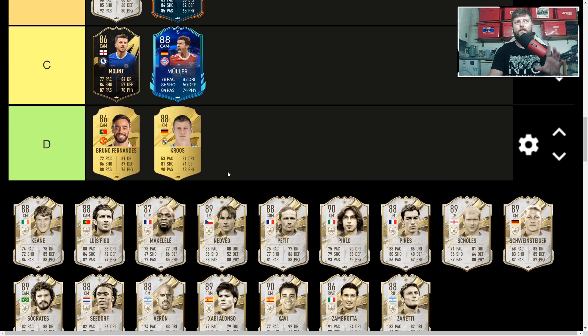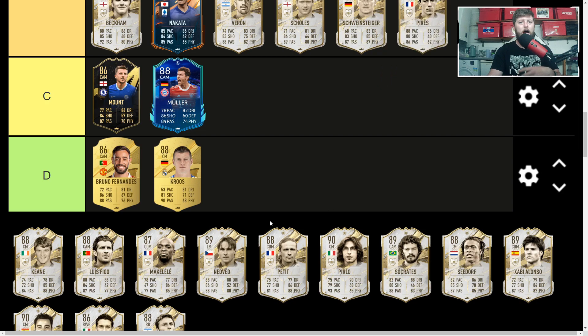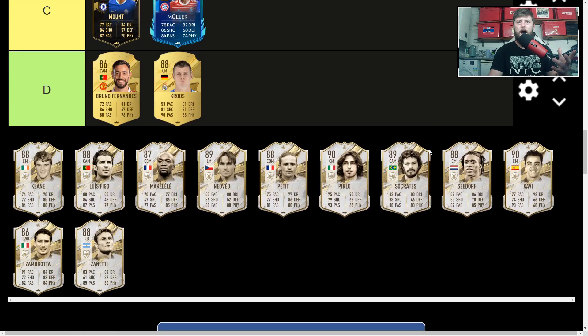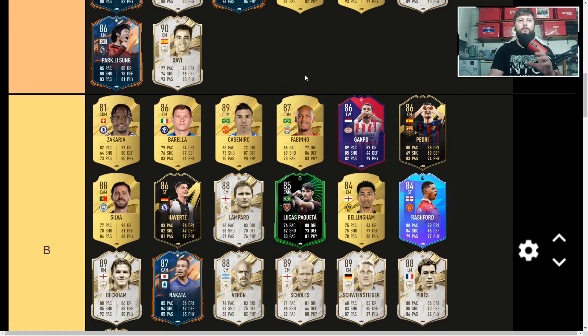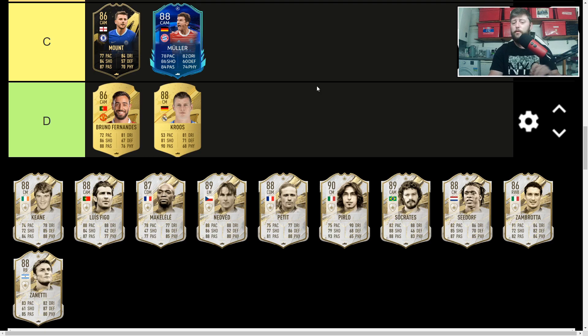Running through B category icons: Veron, Paul Scholes, Schweinsteiger, Perez. Figo is good. Javi Alonso — unfortunately a B, though he's a mix, honestly in between B and A. The passing on him is absolutely exquisite, very much like Scholes. But with Javi the dribbling also adds value — that 93-92 agility-balance combo. Maybe not a lot of pace, but his passing and agility are absolutely spot on.